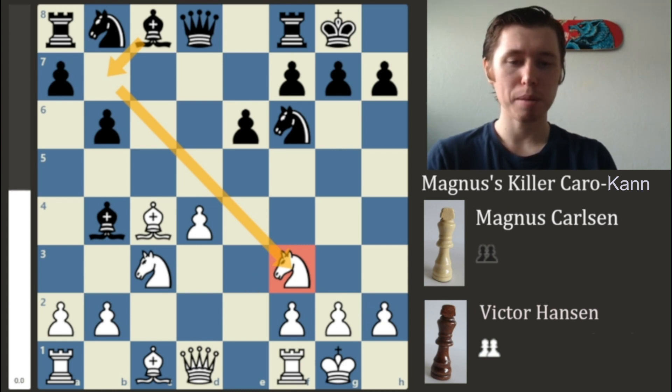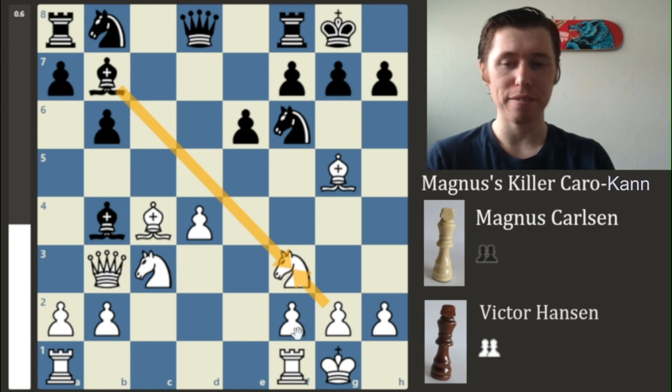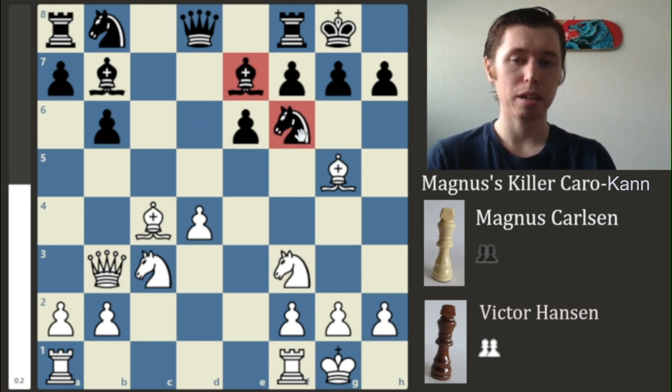Magnus develops his second Bishop to G5, delivering a pin onto the Queen. Now that Magnus's King is out of the center, the pin on the Knight is gone and it can move freely. Victor continues his fianchetto idea by playing Bishop to B7, taking control of the long diagonal and potentially threatening to take the Knight and damage Magnus's pawn structure. Magnus plays Bishop to B3, though this is not the greatest move — Victor could take the Knight, doubling the pawns on the F-file and opening Magnus's King. Instead, Victor retreats with Bishop to E7, breaking the pin on the Knight.